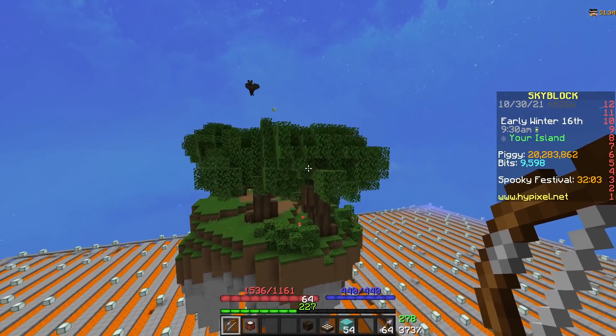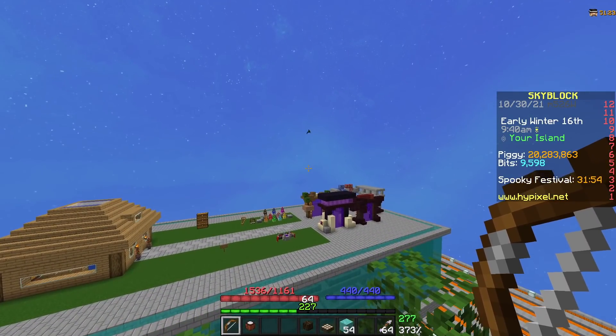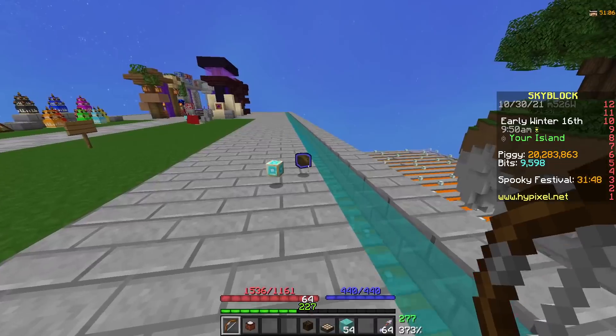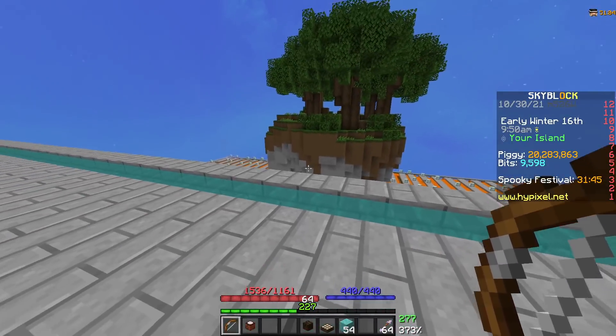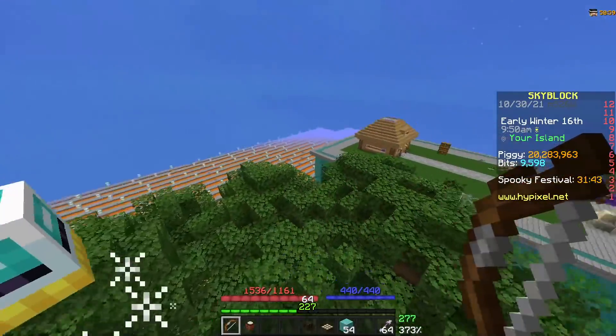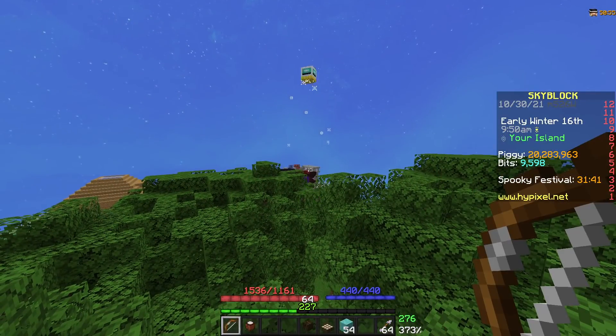Once it's midnight, bats will now start spawning on this island. If you have the Wither Bow, the Icy Arrows, and there's bats on your private island, once you kill them it will drop Decayed Bats, as you can see right here. These things can be hard to shoot out of the sky, so if you are impatient, what you can do is build yourself a little dirt structure up here, and the bats will spawn inside of it so that you can just pick them off like flies.